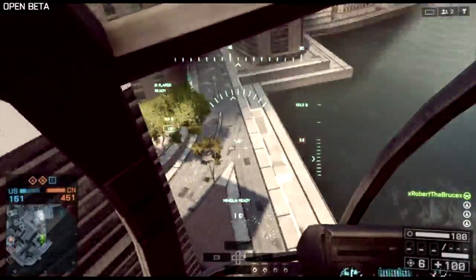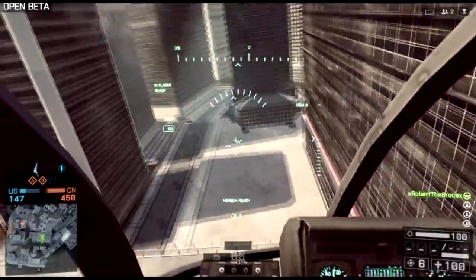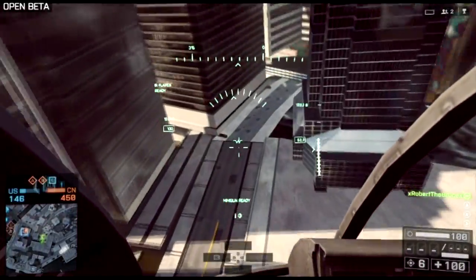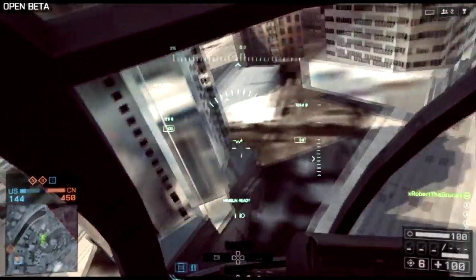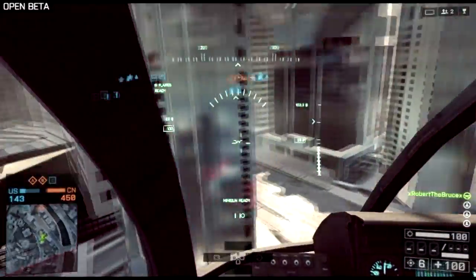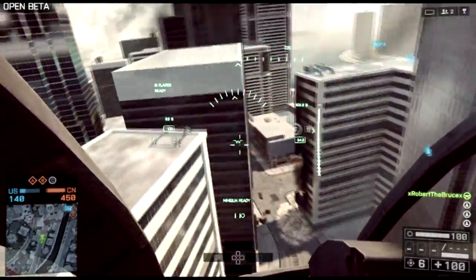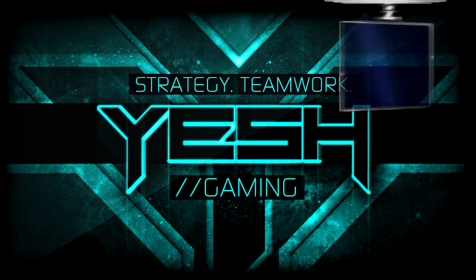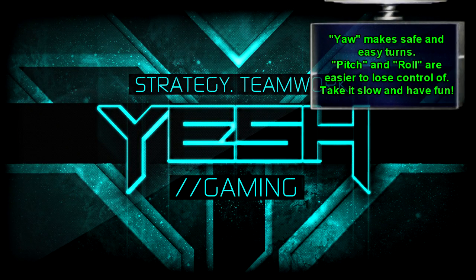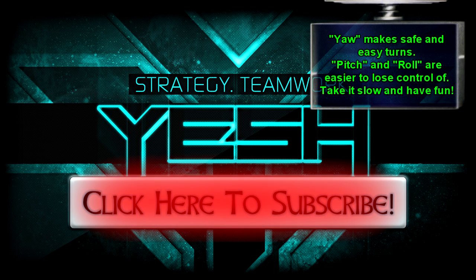That's basically it. Experience is the best teacher — get in the game and try it out. Remember what I taught you here: yaw is easy and safe regardless of your controller setup. When you get into pitch and roll, you're in more dangerous territory and it's a lot easier to crash. Take it one step at a time; jump in an empty server or practice mode. Don't do crazy maneuvers starting out — you'll crash a lot and get frustrated. Take it nice and easy and you'll get better in no time.